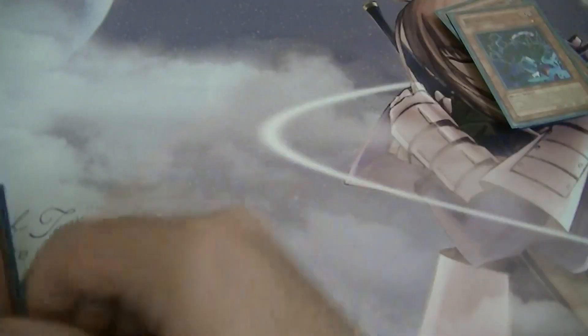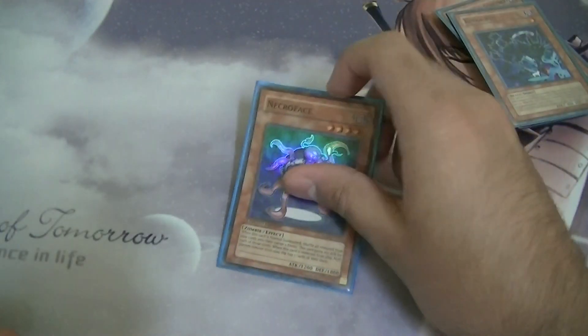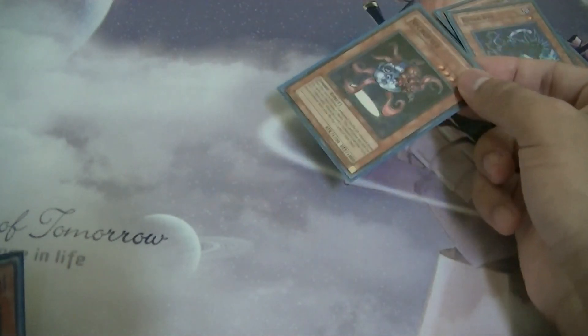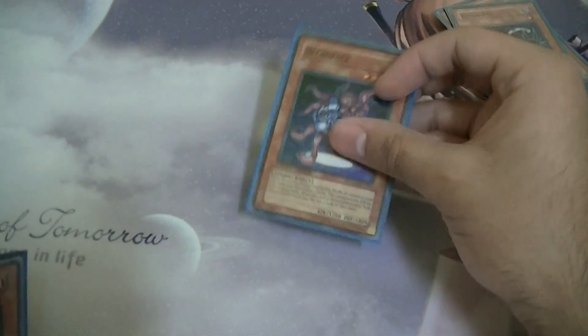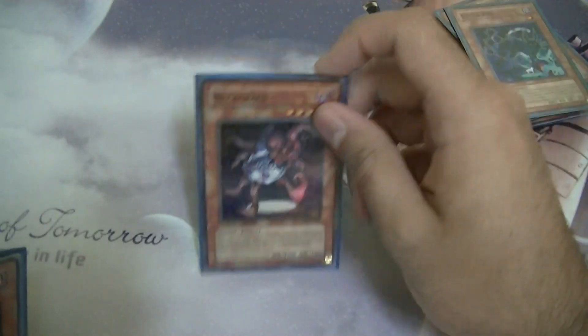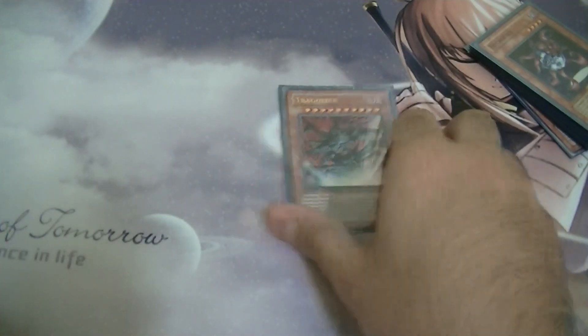We have one Necro Face — really good. I can use Gold Sarcophagus to banish Necro Face, banish five cards, then after two turns he gets to my hand. I normal summon him, return all the banished cards to the deck — it's like a recycle — and he gets attack points. We also have one Tragoodya.